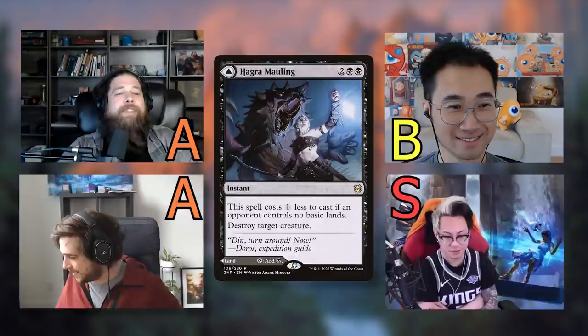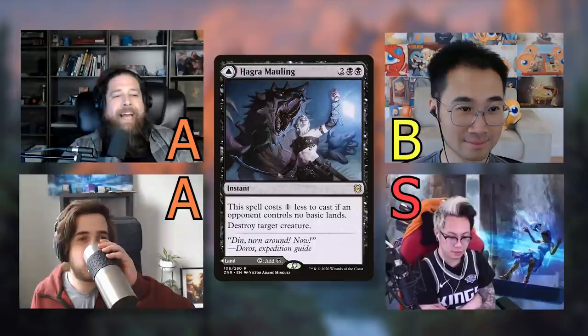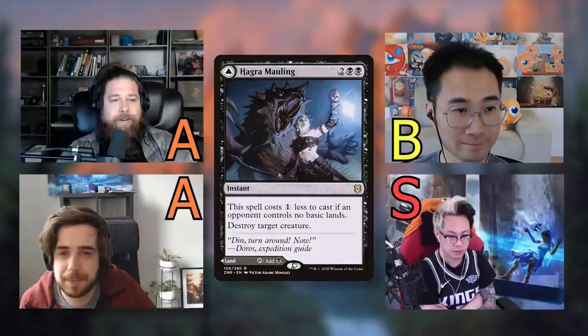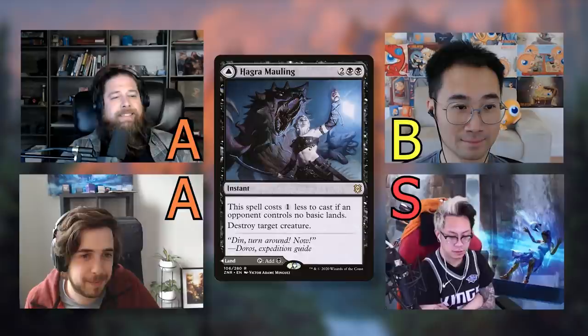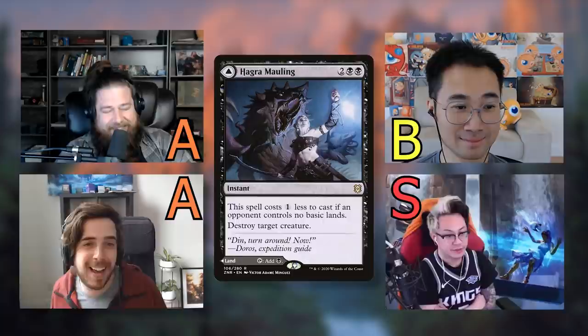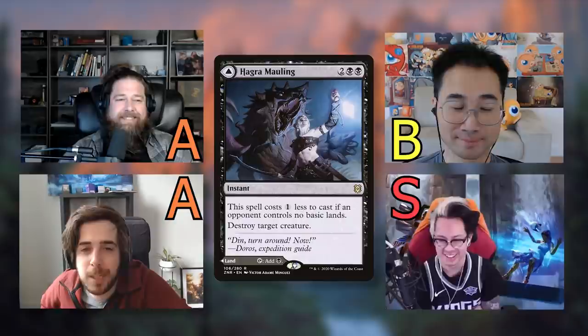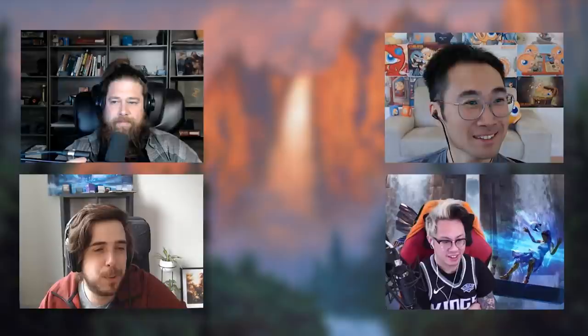The comparison to charms is apt — think of MDFCs as charms where one mode is a land and one mode is a spell. Not all charms are good though; it depends how valuable the effect is and how cost-effective it is. Flexibility is one factor, but two bad overcosted effects don't suddenly make a good card. Moving on to Malakir Rebirth, which has more discourse.